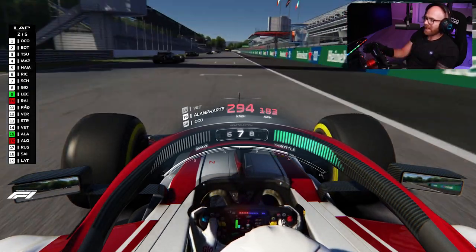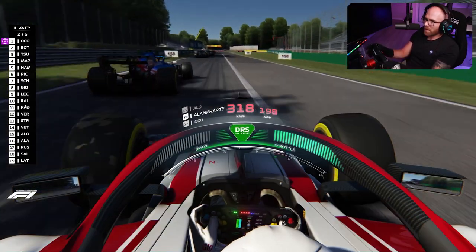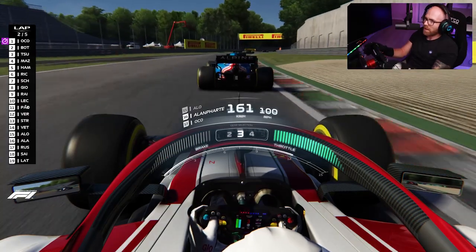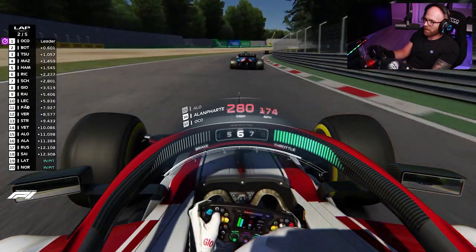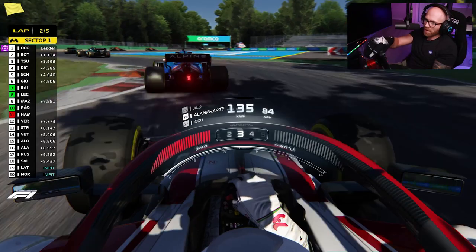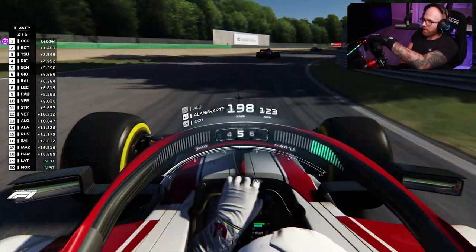We also have an updated skin on Monza, as you'll see with all of these Heineken liveries, the Rolex, the DHL banners — everything there is an updated skin for Monza that we got for absolutely free off of Race Department, and it just completely transforms the track. The original Monza in Assetto Corsa was a little bit dated. This skin was created to coincide with Monza last year, but it just completely updates the track, makes it look a lot fresher — and racing these modern F1 cars around, it just makes the track look amazing and really brings it to life.